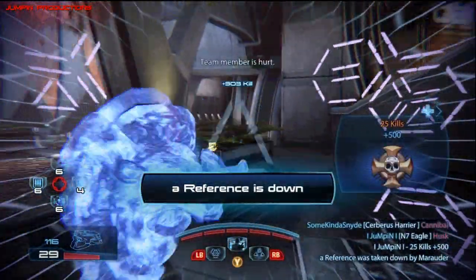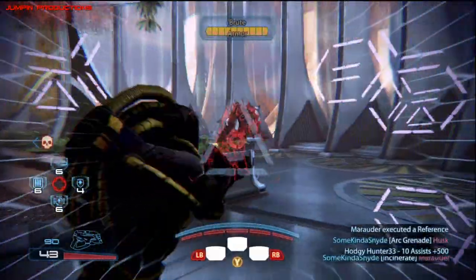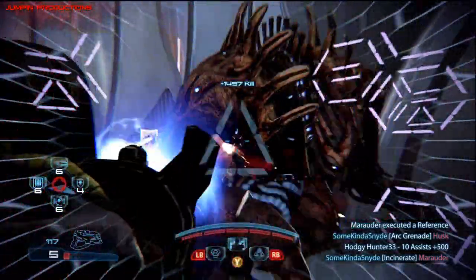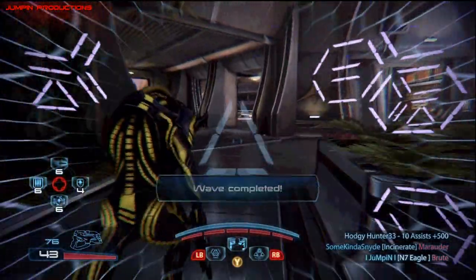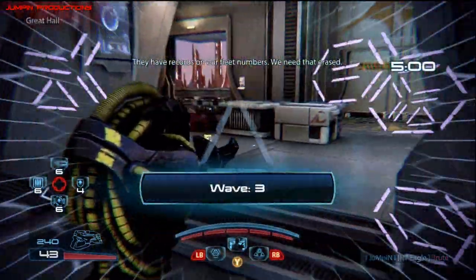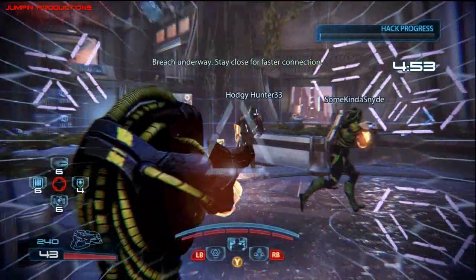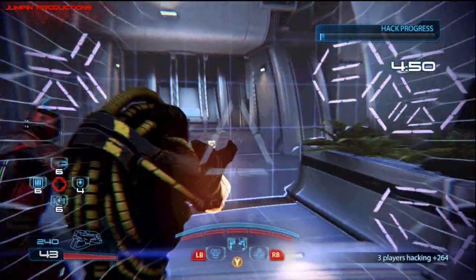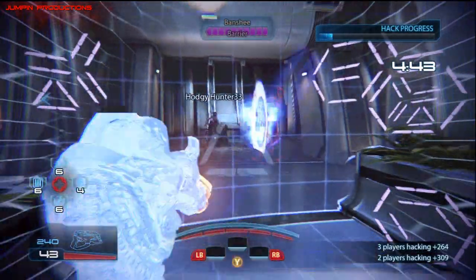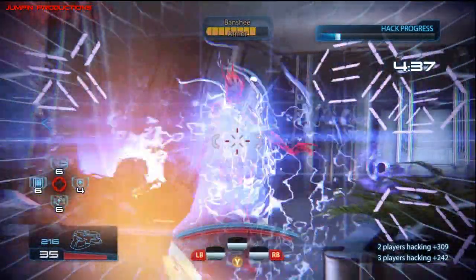I'm using it on the Geth Infiltrator because I think he's a pretty solid choice. I was thinking about doing it on the Turian Soldier but I just did a Turian Soldier video yesterday, and for my Fun With Guns video with this gun I had a Turian Soldier. The Geth Infiltrator is a pretty solid choice, although he's extremely flimsy. I love the Geth Infiltrator — I think he's one of the best infiltrators and one of the best characters in the game overall — but if you don't have some type of cyclonic on him, he will just get dropped in half a second.